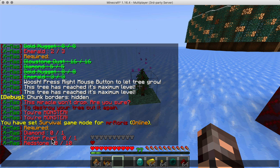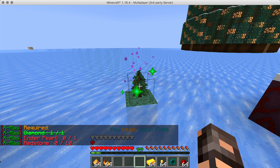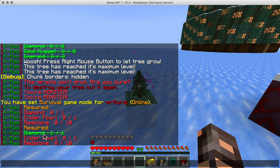Then you can place a spruce sapling. Make sure there's enough space around it, and I recommend not building it inside somewhere because it can grow pretty big. Then get your Christmas crystal and right-click it against the sapling, and you'll start to see particles, meaning that it is now a Christmas tree.